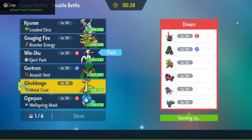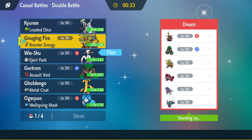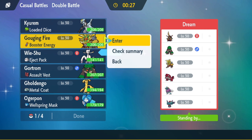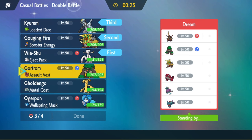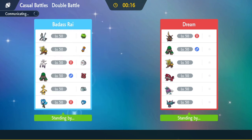I'll go Gouging Fire lead and bring the Kyurem in the back. I think Tera Fairy Kyurem isn't too bad into him. I'm going to bring the Ogre Pond too, because even just spamming Grass-type moves aren't too bad — I can still do solid damage with Thorn Leech. We'll see how it goes.